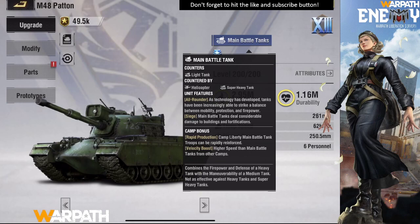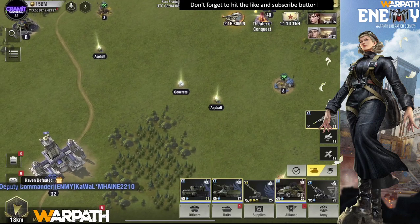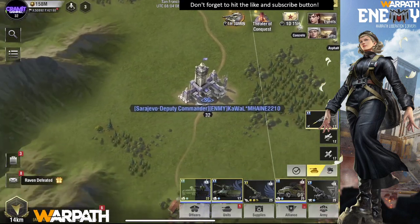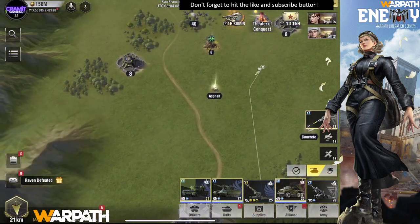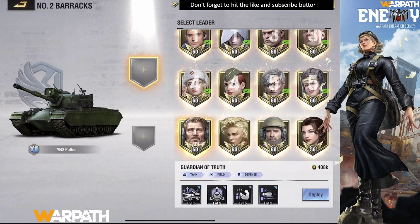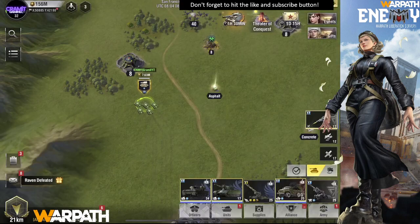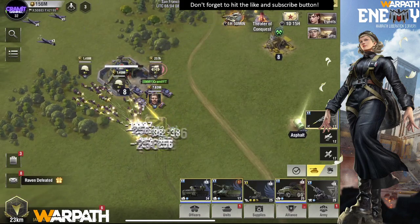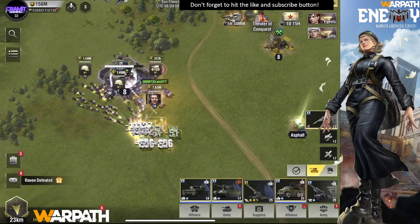The main battle tank is described as an all-rounder tank that can do siege. Looking at the camp bonus for Liberty, it's rapid production and high velocity — that's why the Liberty one is really fast and trains really fast too. I'll bring one over to test. I'll take out the Spanner so something will die and we can check.